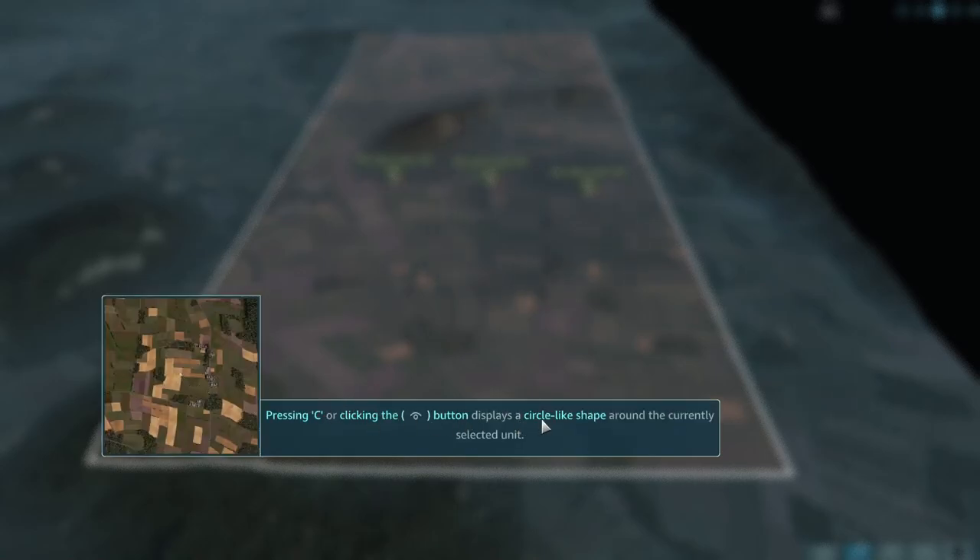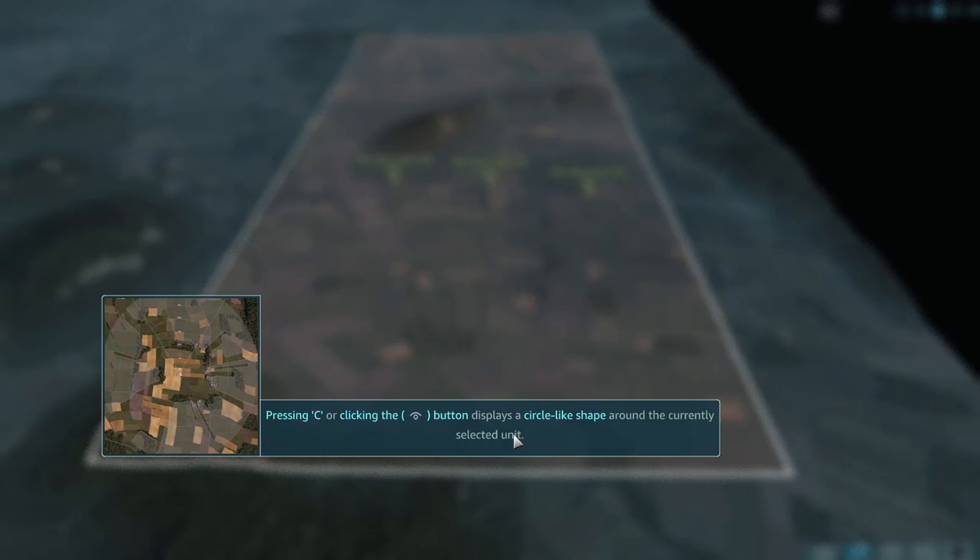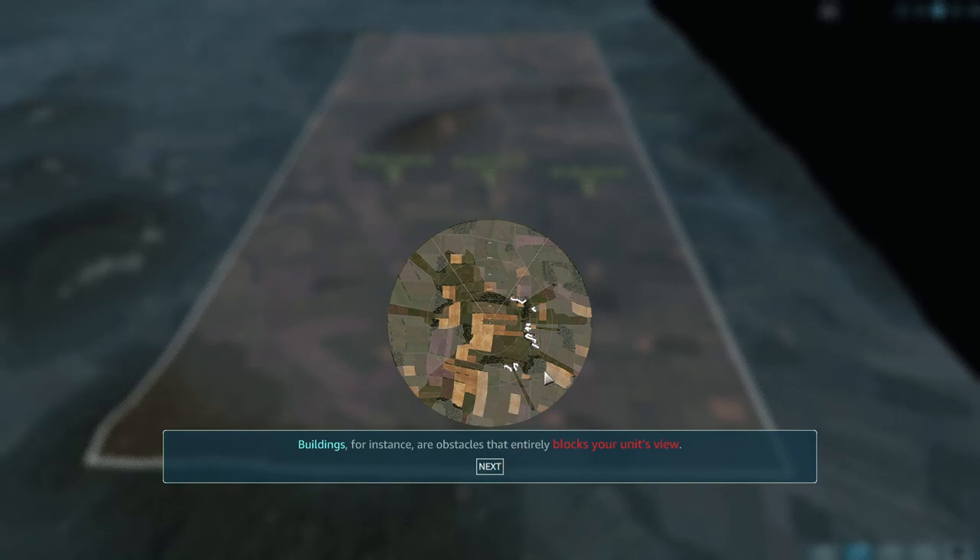Pressing C or clicking the button displays a circle-like shape around the currently selected unit — this circle represents the field of vision of the selected unit. Some areas are shown in grey and are not visible; clear areas are visible. Buildings are obstacles that entirely block your unit's view. Small tree lines do not block vision, but big tree lines do. Sight lines are blocked by dense forests; however, the edges can still be seen through.